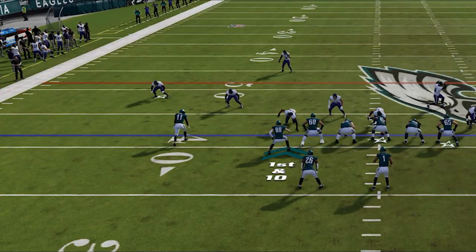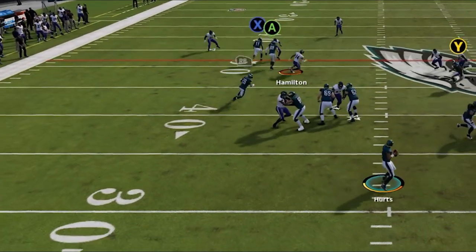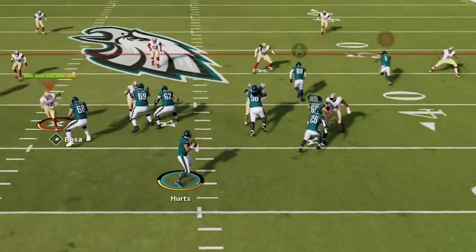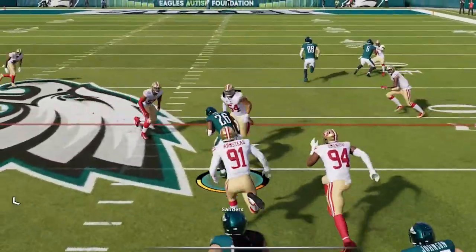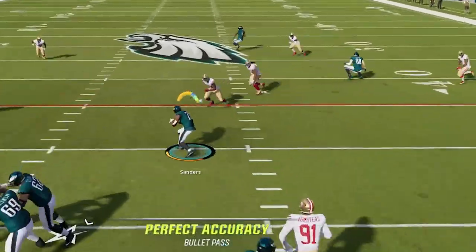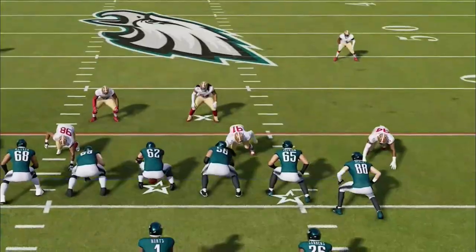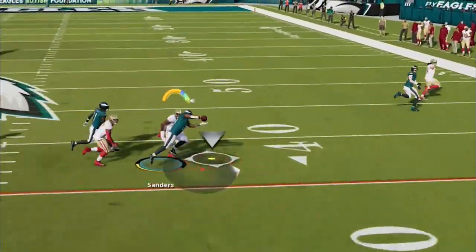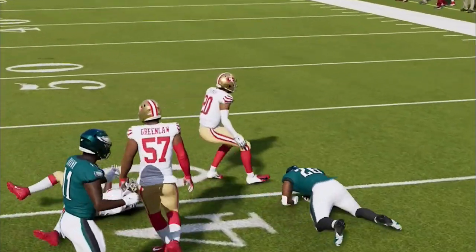I'm focusing on the running back route, which looks like a variation of a China route and gets open against any defense at several points throughout. Against zone, throw it as soon as he turns up field like a wheel route — he'll get open before your opponent knows what happened. Against man, you can throw it when he turns back to the quarterback like a hook route, or wait until he runs the full route and turns outside like a zig route, making this one of the best always-open checkdown routes in the game.